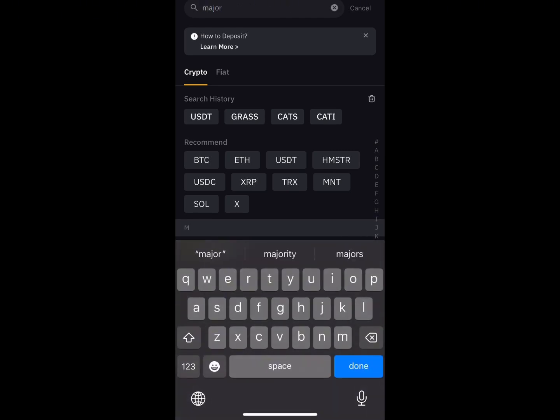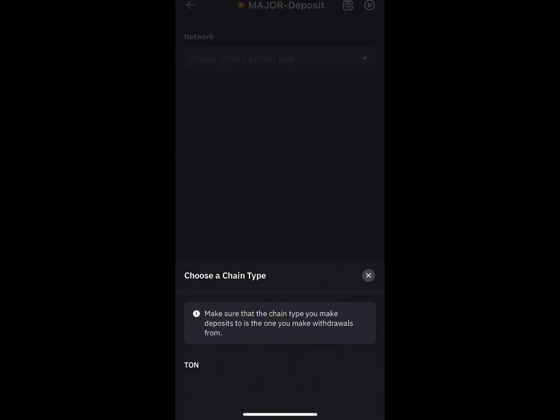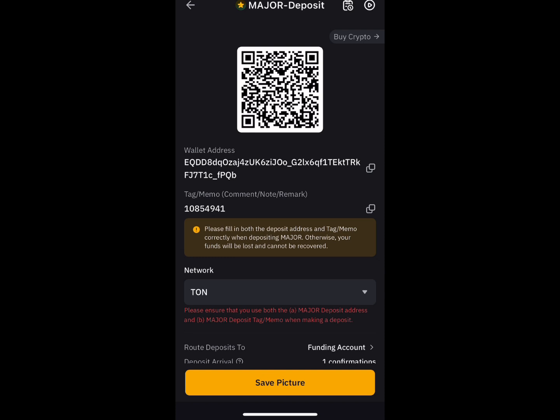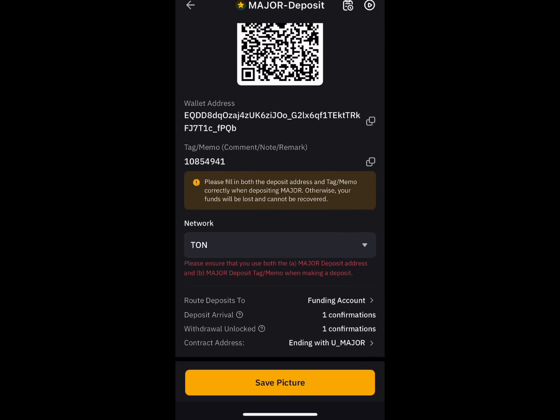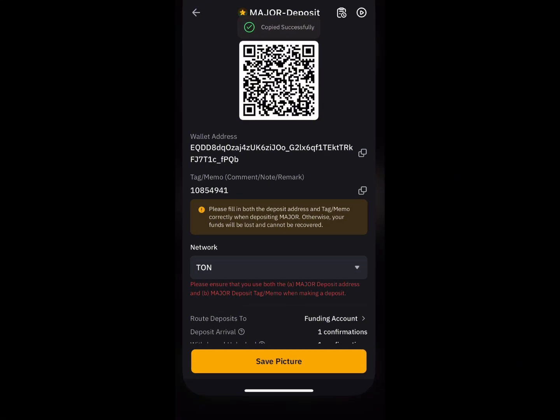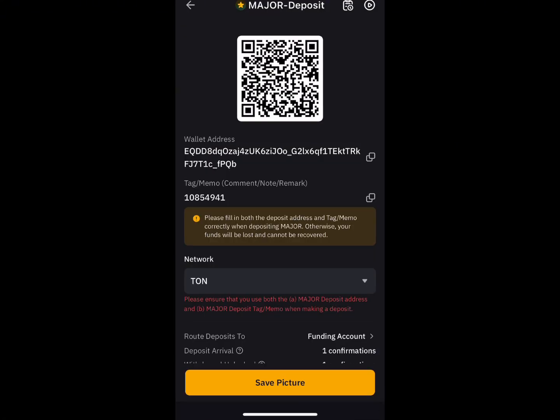Search for Major — you will see it. Click on it and then click 'Turn.' Once you click 'Turn,' it will bring out the wallet address and the memo you need. Copy these and paste them into your Major airdrop section.